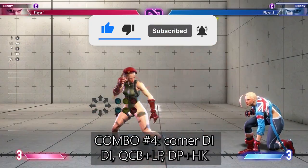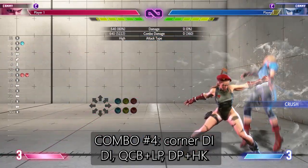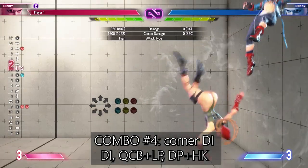Combo number four — your drive impact corner combo. This combo has good damage and good knockdown advantage so you can set up your strike throw shimmy pressure afterwards.